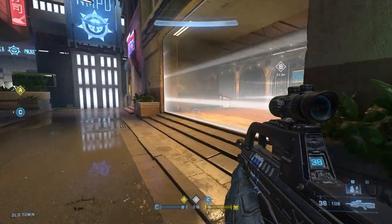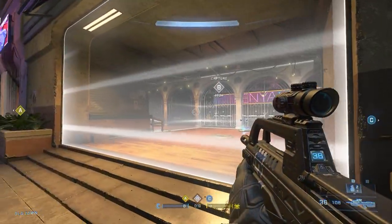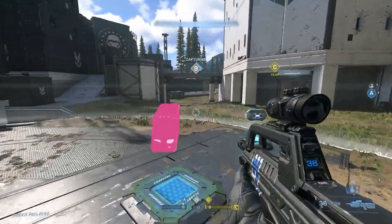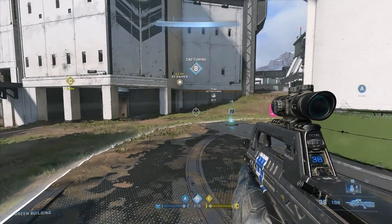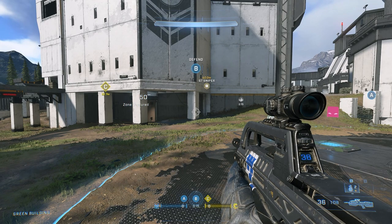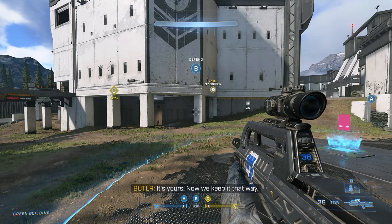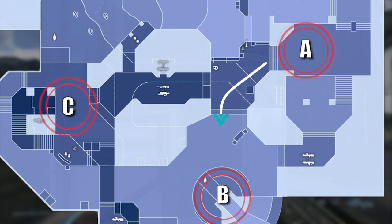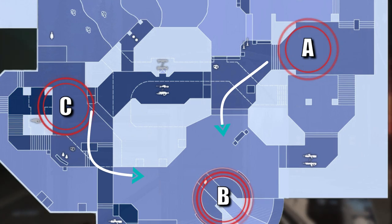The first thing you need to understand about Stronghold is you have to control the center point — the B point no matter what. On Streets, it's the B point high ground; on Live Fire, it's the B point in the middle. These are the points you absolutely have to contest because they are closest to either A or C, and it's very difficult to control both A and C since they're much farther away. On Live Fire, for example, just outside the A point you have an angle to contest B, and just outside C you have the high ground bridge to contest B as well. If you control it and put pressure on enemies contesting that space, you'll have really easy team fights.